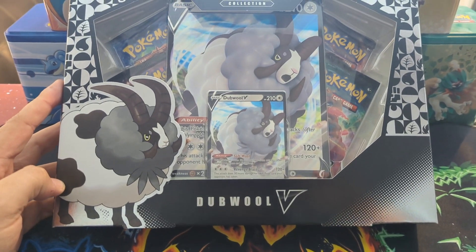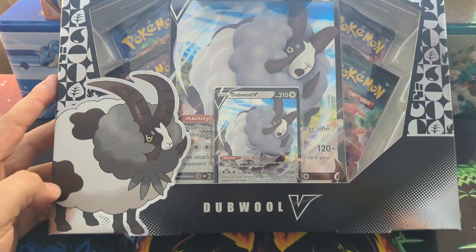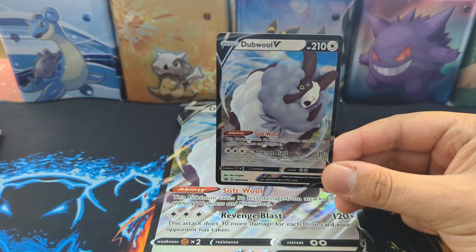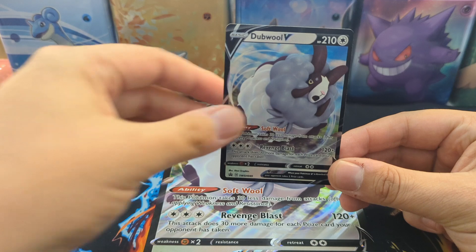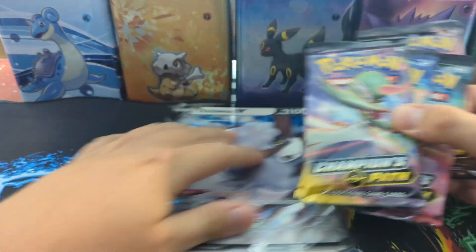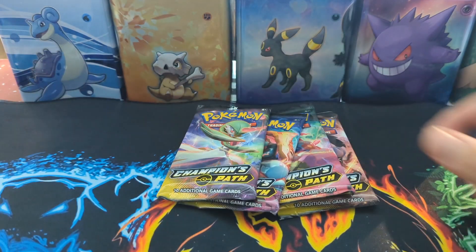What's up people, today we are opening this Dub Wall Champions Path box, let's get it cracked. There is the Dub Wall promo, wow, and there's a jumbo. We have four Champions Path packs — it's been a while since I opened any.